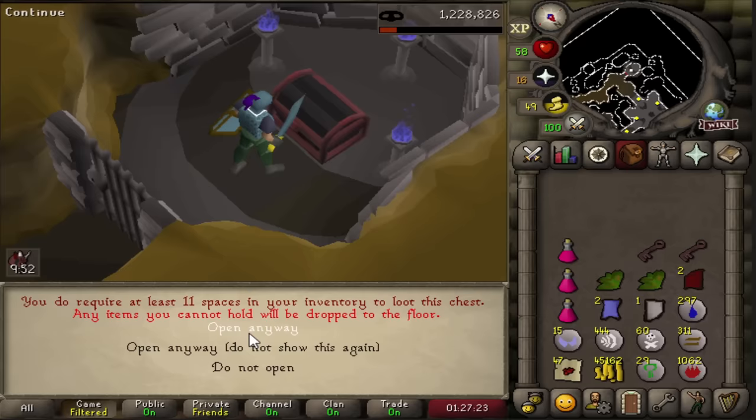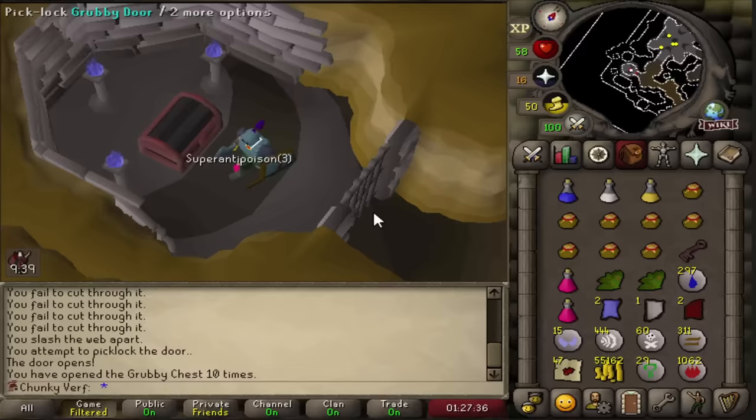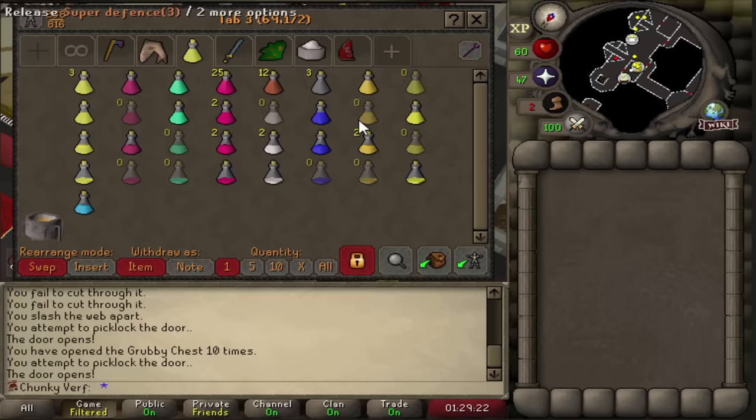Another grubby chest for egg potatoes and another superset - perfect. We're going to need all these foods and pots for the bosses. The egg potatoes heal 16, I can also get sharks, and obviously the supersets are amazing. So this chest is so important in this chunk. That's 10 grubby chests opened so far. We now have 20 keys in the bank - mostly just training melee stats, collecting keys, opening some and banking some, just starting to build the food and potion collection.